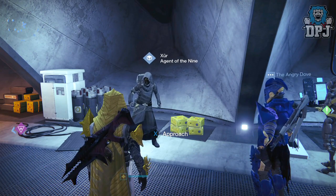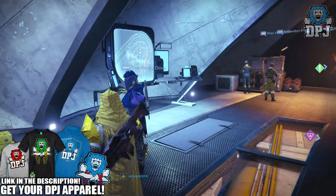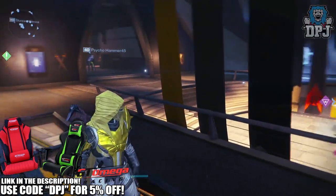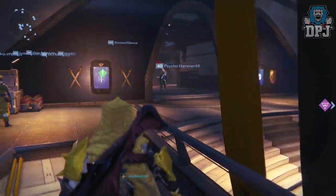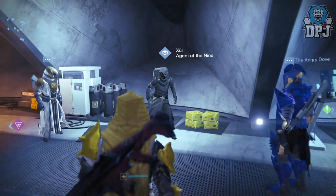What's going on guys, it's your boy DPJ here today with another Destiny video. In today's video we're going to check out what Xur brings to the Tower on the 27th of November 2015. Xur is located in the Tower this week — don't think he's ever going back to that damn Reef. Once you spawn in, just head straight down into the Vanguard room and you will see him here on your right.